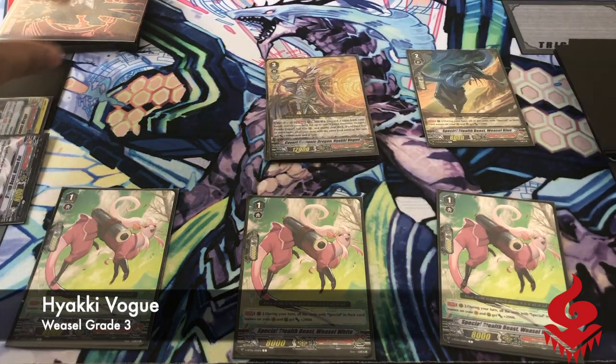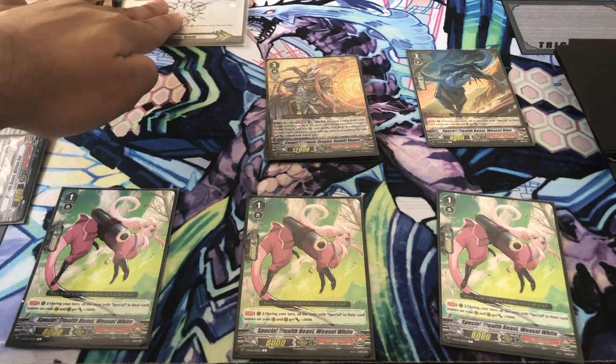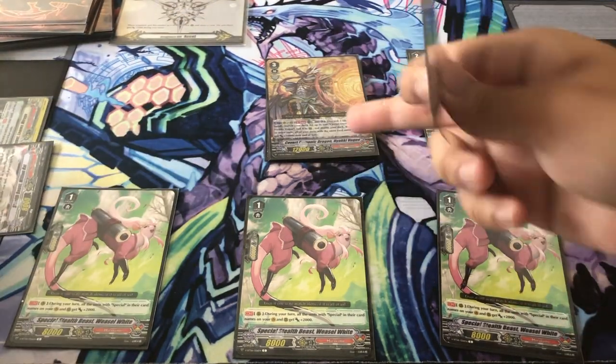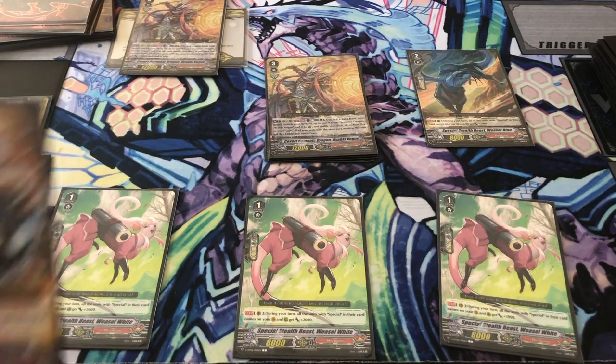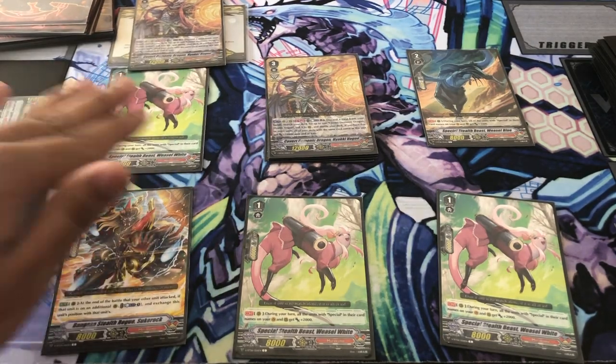Then when you ride to grade 3 going into Hiyaki Vogue, you could use its skill to counterblast 1 and discard 1 card from your hand. And if you go Excel 2, you'll always have that 1 card to search for another Hiyaki Vogue from your deck. And all units with the Hiyaki Vogue name will gain plus 10k each, meaning itself. You could use that skill once per copy.